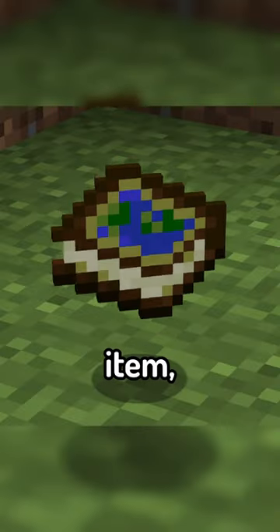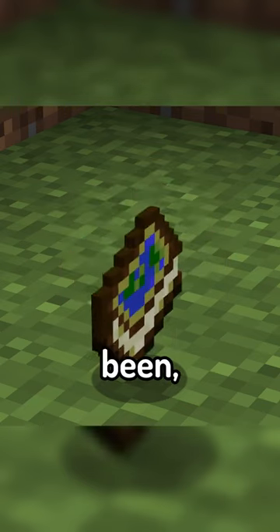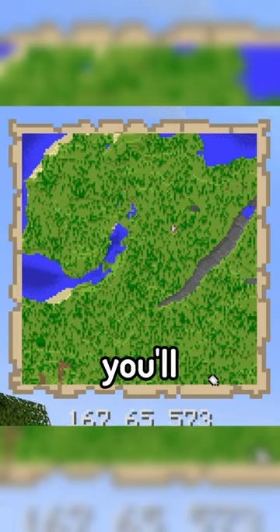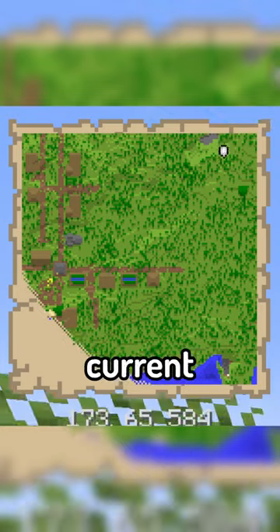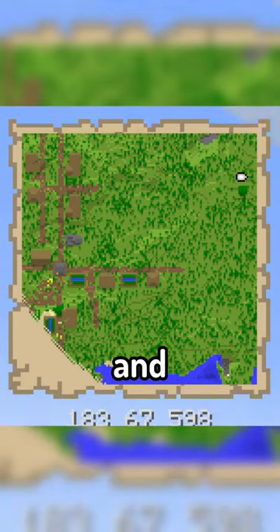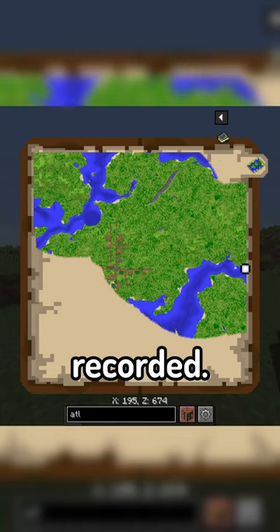The mod introduces an all new item, the Atlas, which in order to track where you've been, actually requires you to craft new maps that can be held within it. Looking at the top of your screen, you'll now see a minimap that shows you the current map that you're in, if it's been recorded by the Atlas, and actually opening up the Atlas will show you everywhere that's been recorded.